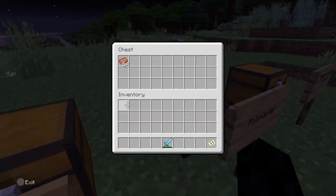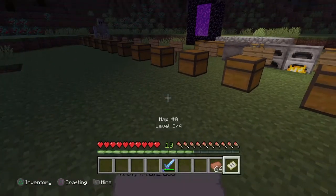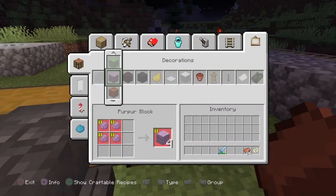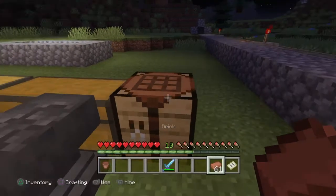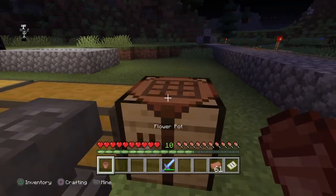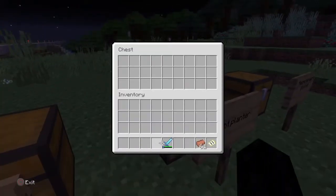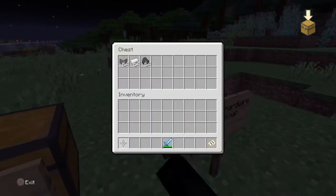From here we've got 'Pot Planter.' Simply have some bricks — you can make them — then head over to decorations, squat-place it, and that'll be pot planter. Pretty simple.